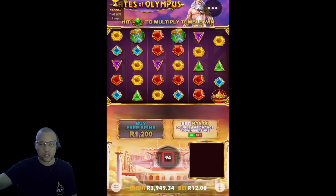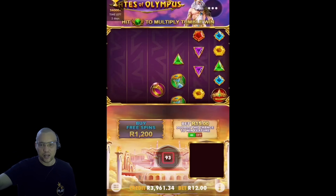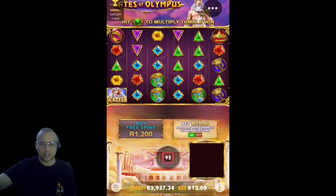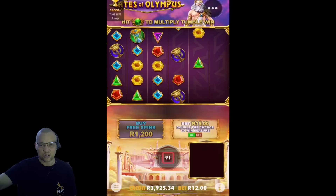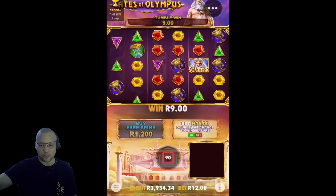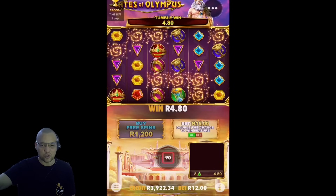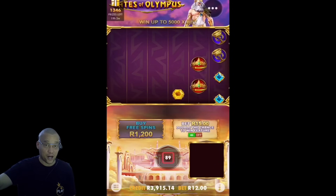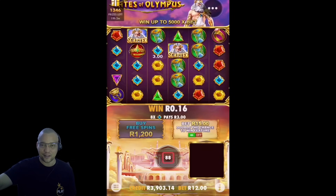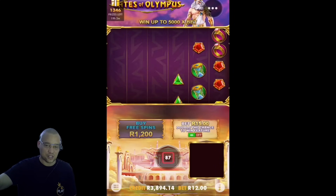So we're trying to see how far we can push our 250 rand gameplay. Moving over to Gates. I think we'll play maybe three different games in the session just to see how far we can push our luck. So we are looking for a bonus. We are playing 12 rand which is 1,200 rand a bonus buy if we do spin into a bonus. So we're looking at getting a bonus at least in this session.